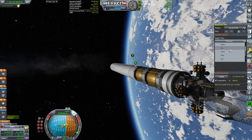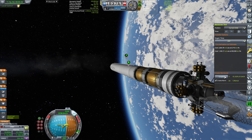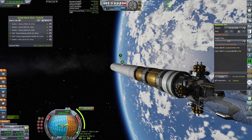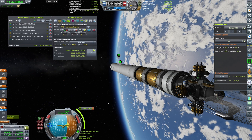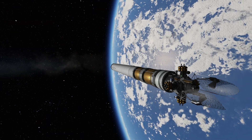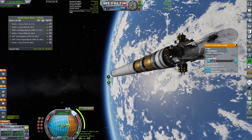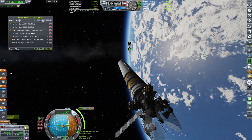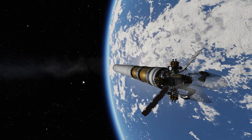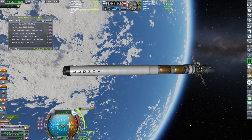Now we need to start waiting for our transfer window. Let's put the transfer window to Joule, create the maneuver node, and that's it. The maneuver node will be in 196 days. Let's enjoy how beautiful this craft looks while we wait for the transfer window — that will be coming in one of our future episodes. Might as well extend the radiator. The algorithm is suggesting a KSP video you should definitely check out. Thanks for watching and I'll see you there.